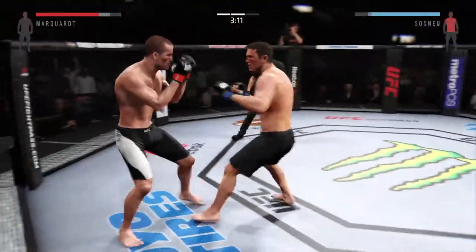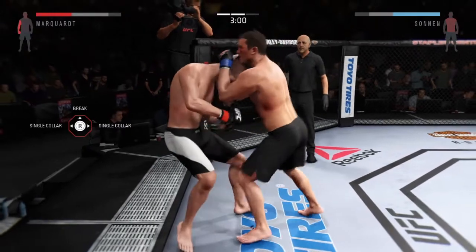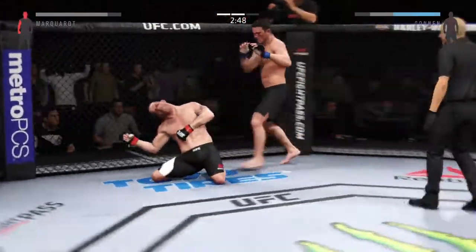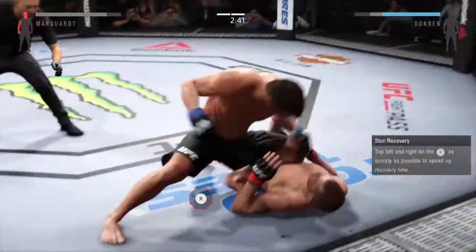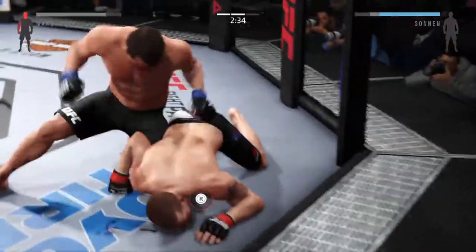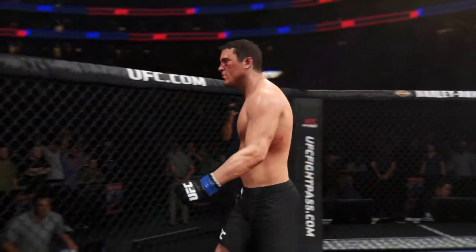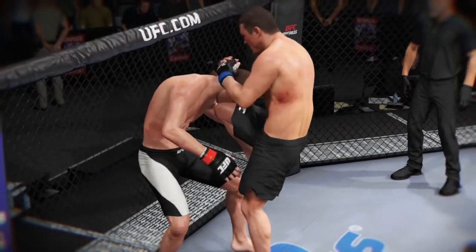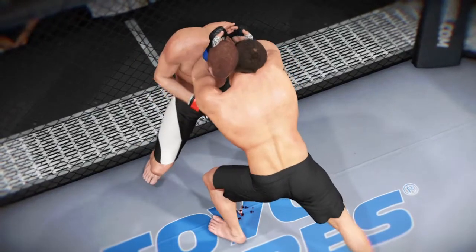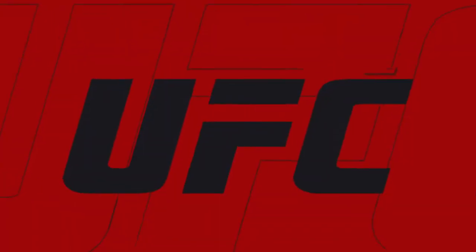He's timing that jab. What a huge block. Nasty elbow — he knocked him down. And he goes down — he's in big trouble here. Big shot from the top. It is all over! Big shot. What a statement that man just made. Brutal ground and pound for the KO. Let's take a look at it from another angle — this is the one that causes the knockdown and the subsequent follow-up strikes. Bruce Buffer with the official decision.